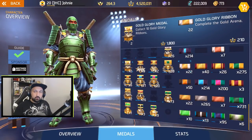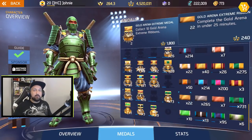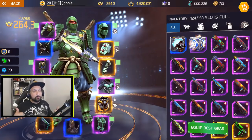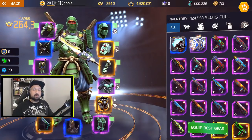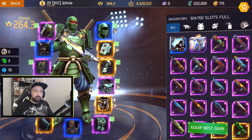This is my first gold arena guide — I only did 22 gold arenas before making this guide. I think we have a pretty good strategy here. Before you start playing gold arena, you should try to get your power up to 270, which is the new maximum power, because the enemies in gold arena do a lot more damage than in silver.